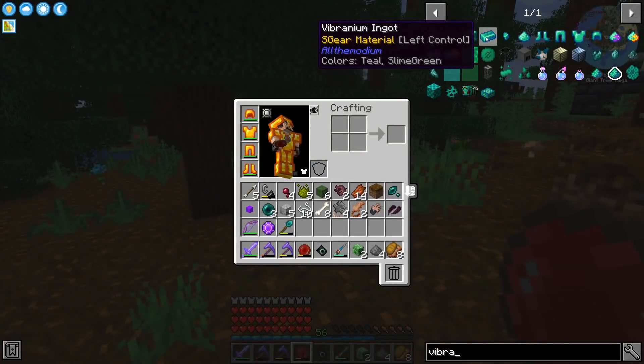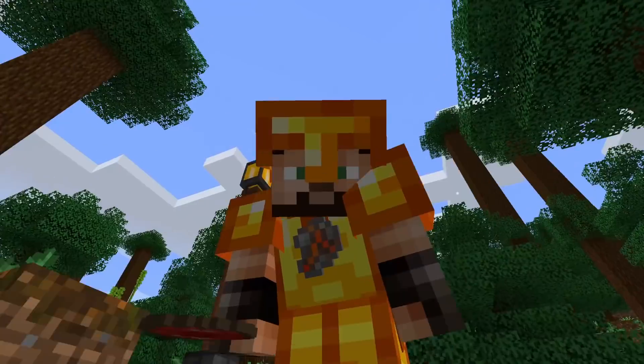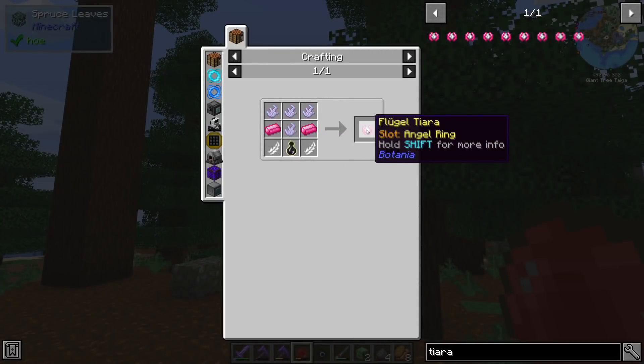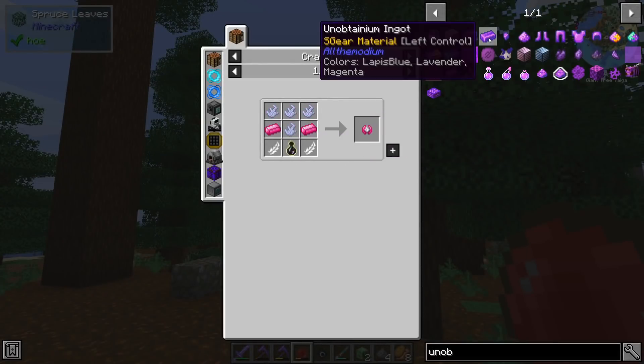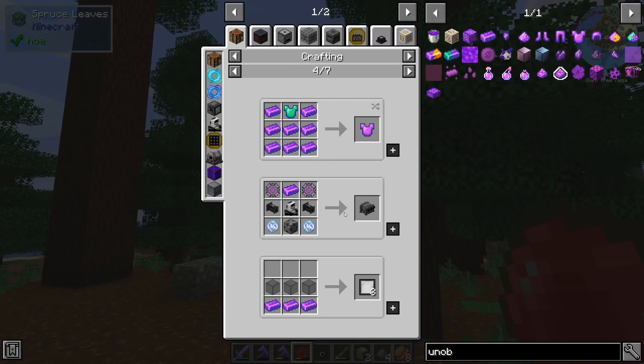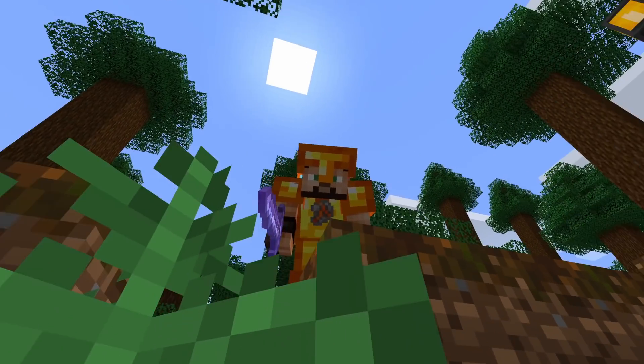The plan was to make the mining gadget, go look for vibranium in the nether, use it to make the atomic disassembler, go to the End and kill the ender dragon, and in the meantime get some ender air bottles for the flugel tiara - and then get unobtainium to make the digital miner. It was a genius plan.